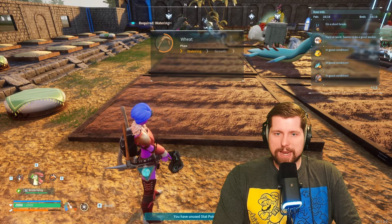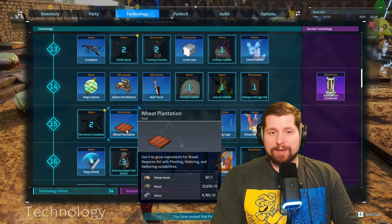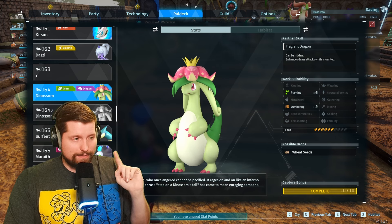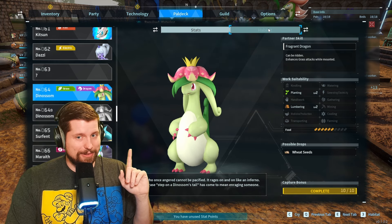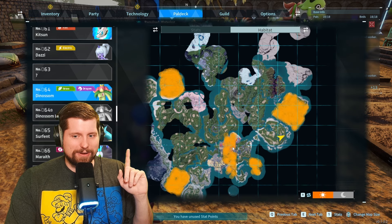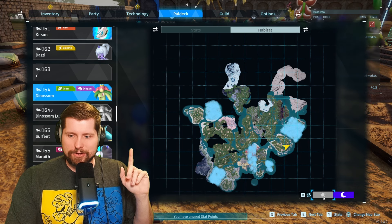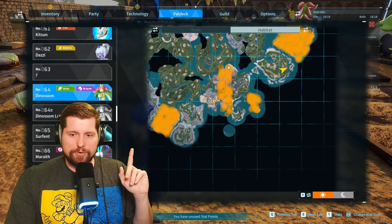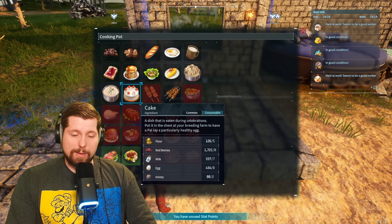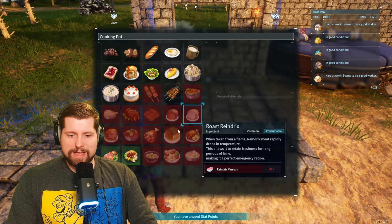For flour you'll need to make a plantation for wheat. Wheat is unlocked at level 15, but Dinossom can drop wheat seeds when you capture them. You can also butcher them for more. A hot tip: once you capture one, you get access to the habitat area and can see where they spawn, so you don't have to run around the map guessing. There's a day and night function too, and they do spawn right in the beginning area. By this point you probably already know that red berries can be made in a berry plantation.